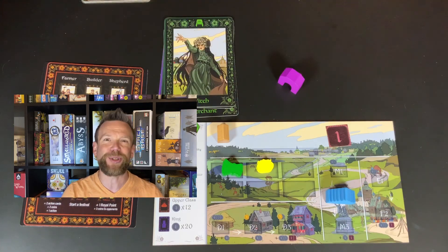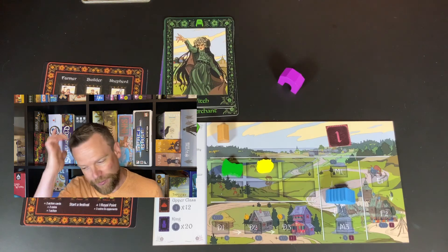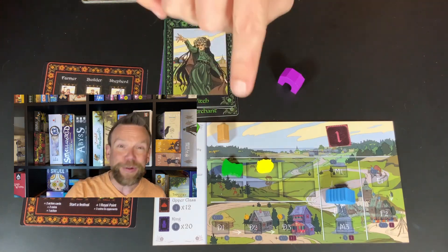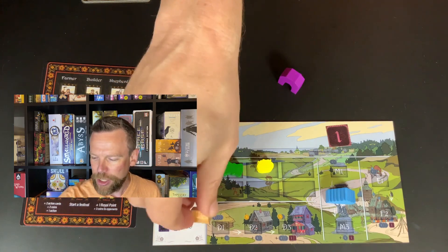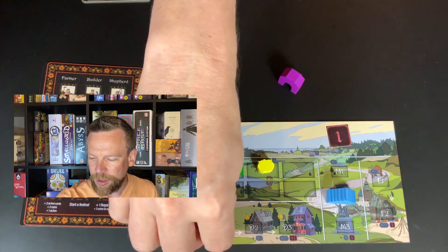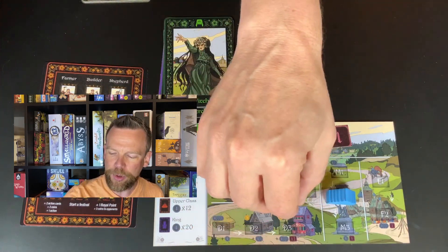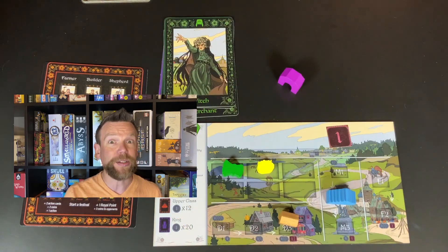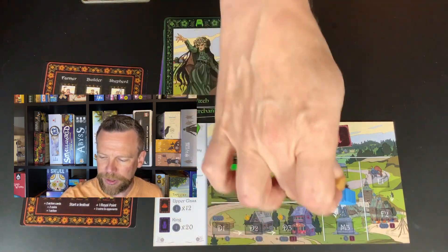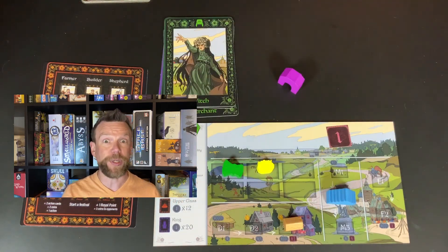Cursed buildings don't get to use the function you'd want them to use. This little structure here is the dacha — that's your house. You can pay some coins to place it and it begins to earn you money as you go. If you eventually upgrade it to level three, the first time you do that you also get some royal points, because you're building up your estate. That indicates your influence is increasing, so you're really thinking ahead and budgeting.